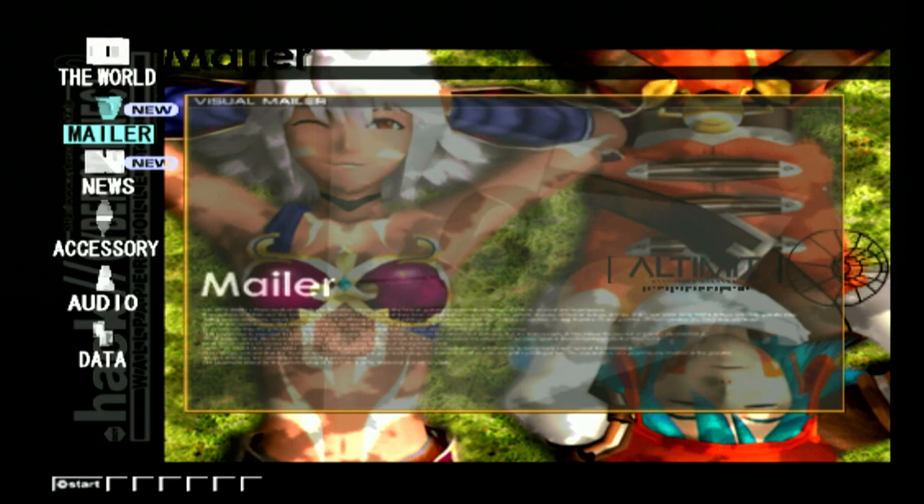Hello and welcome back to dot hack Outbreak. We may have beaten the game last episode but we're not done yet. There are still plenty of extra things to do in dot hack Outbreak. I have a total of seven special areas that we need to go to, which is a big difference from like the two that they had in Infect and like two or three in Mutation. These are hidden areas that you would find keywords for in the dot hack anime box set or in the DVDs.